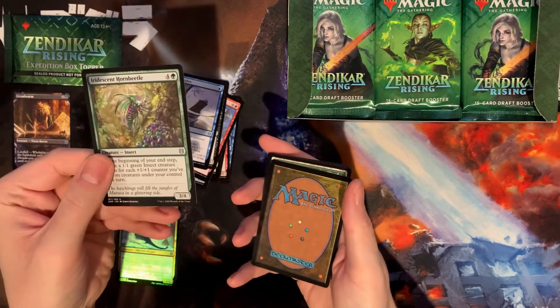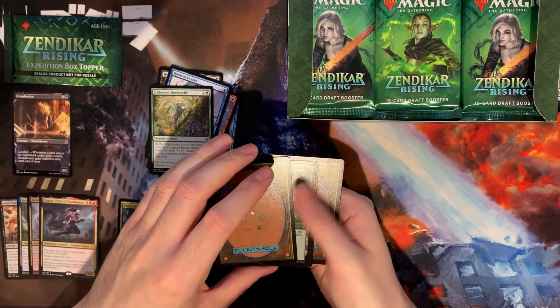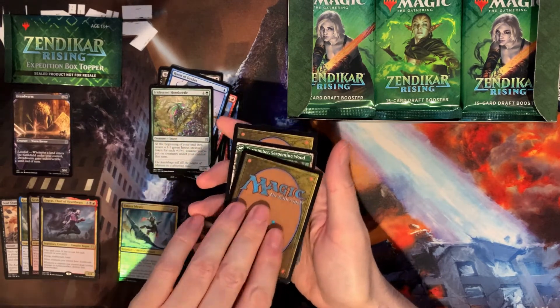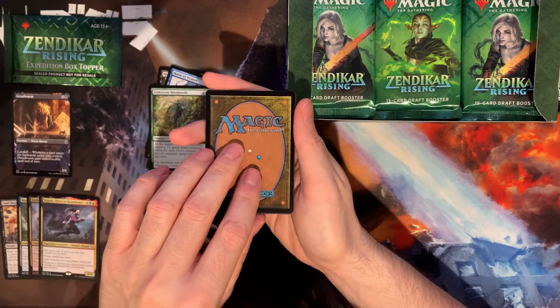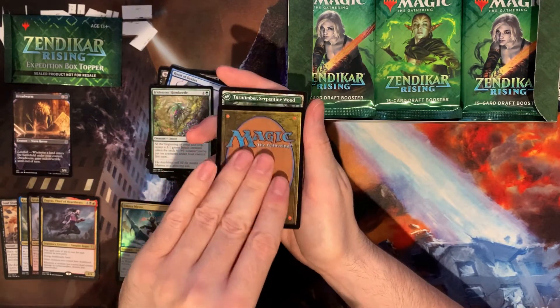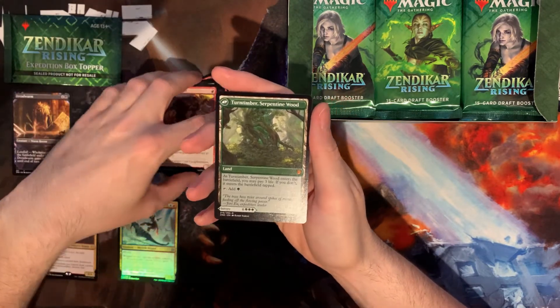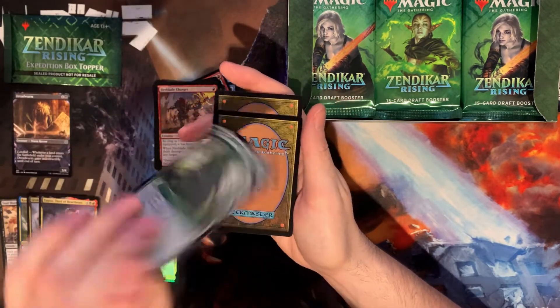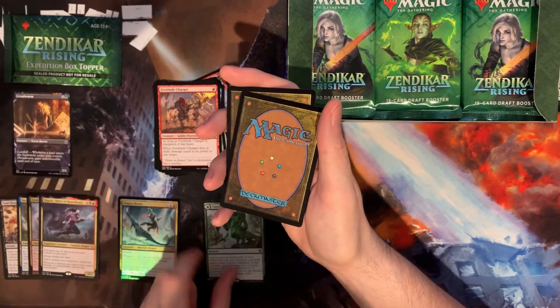There's our first uncommon. Let's move into our second one — and that's a mythic. It looks like just as with all the other flip cards and gimmick stuff, there's going to be one in the pack; it'll just depend on where it's located. Our flip card is our mythic, which is Turntamber Symbiosis. Put him down there.